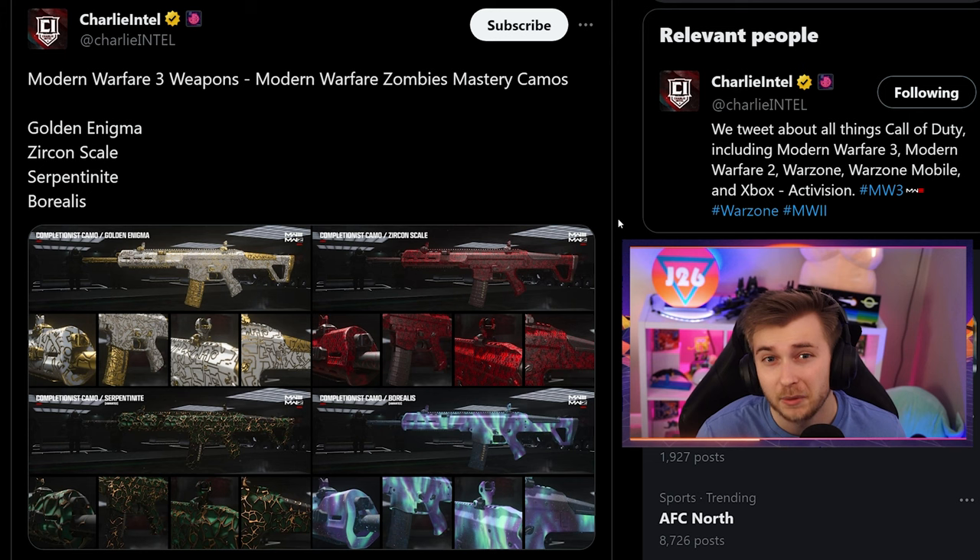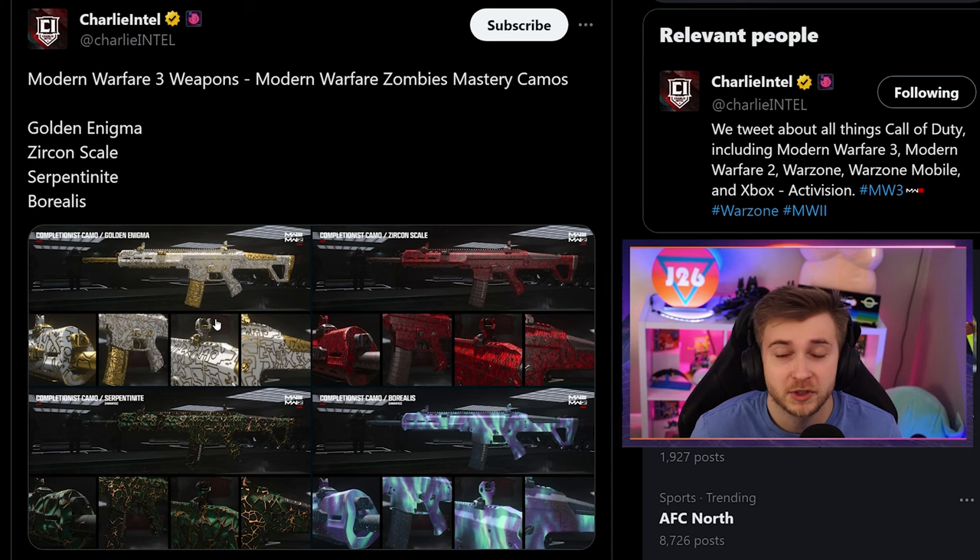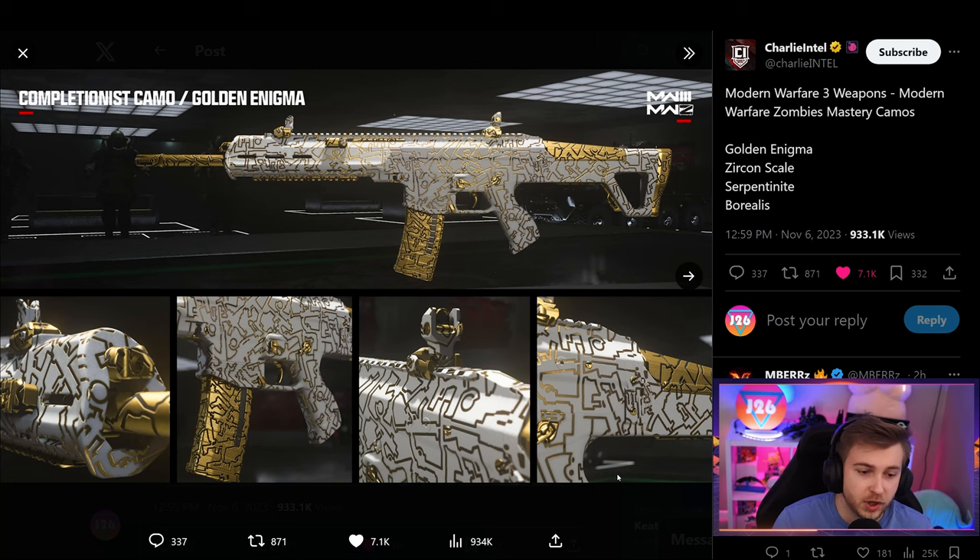We also got to look at some of the zombies mastery camos, and these are for the MW3 weapons. MW3 weapons and MW2 weapons both have different camos for them. Honestly I like the zombies gold a little bit better than the multiplayer gold camo. This is the golden enigma — a nice white and gold camo with gold outlines of other weapons as accents, which is pretty cool.